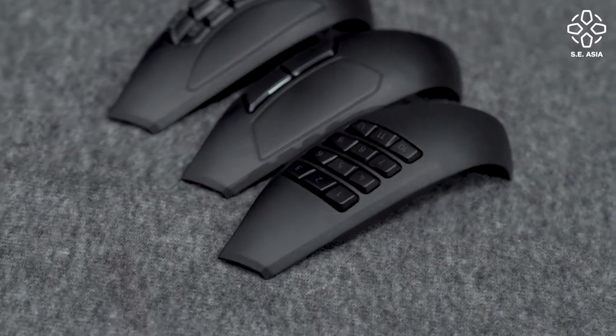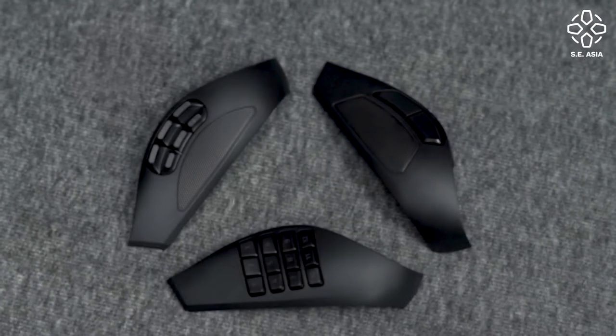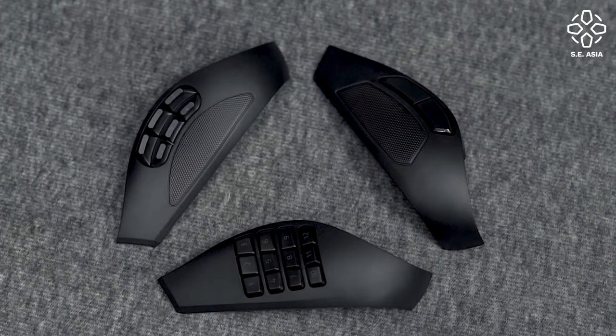One option is the two side buttons, which we've seen on most mice on the market nowadays, and the other one is a six side button panel.